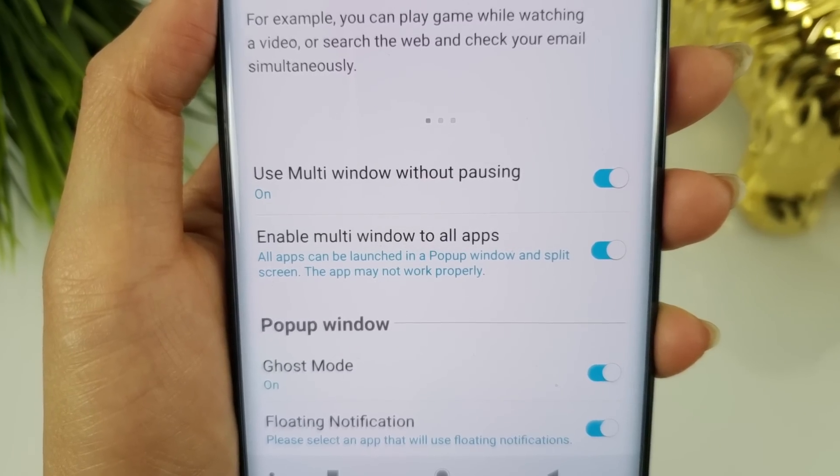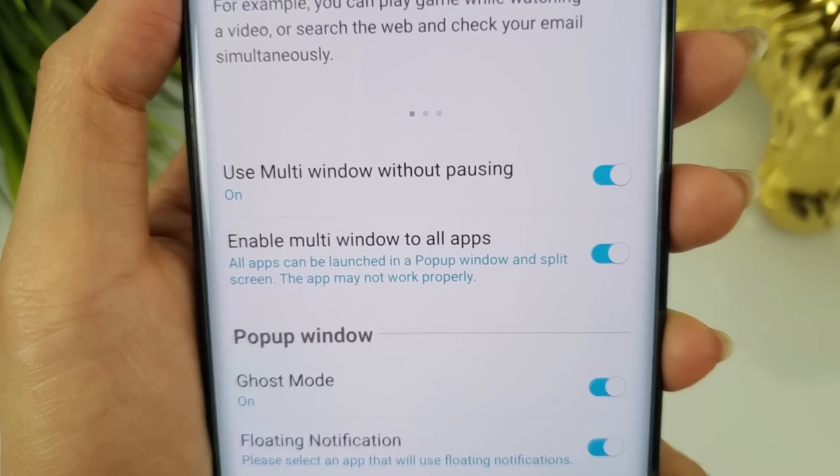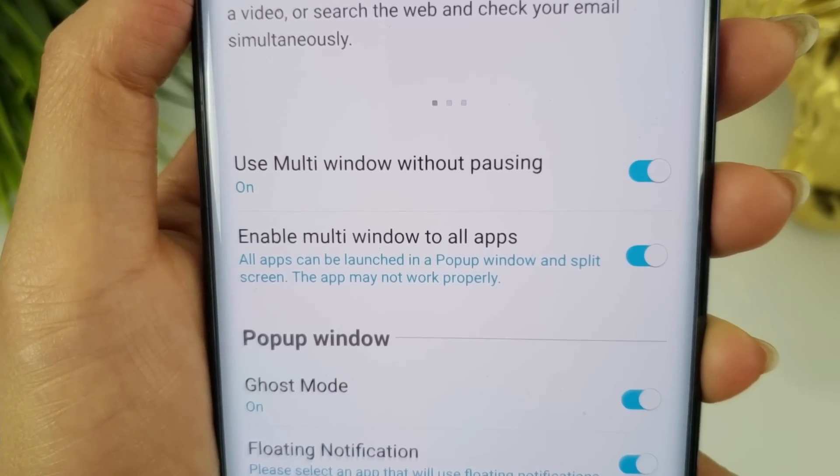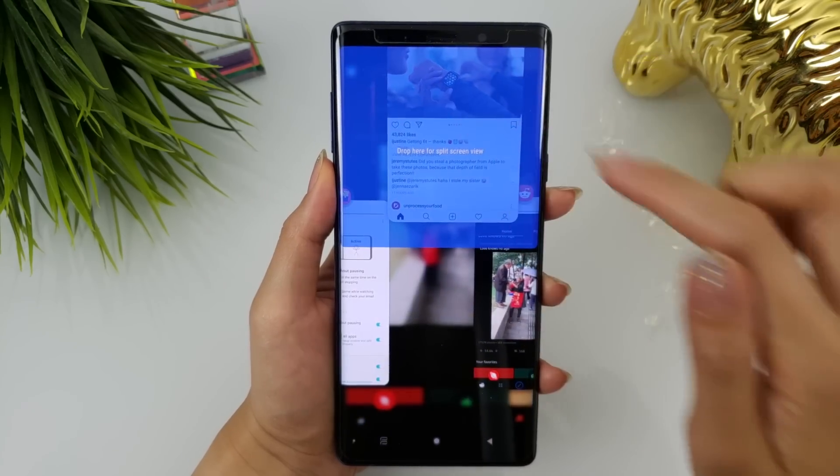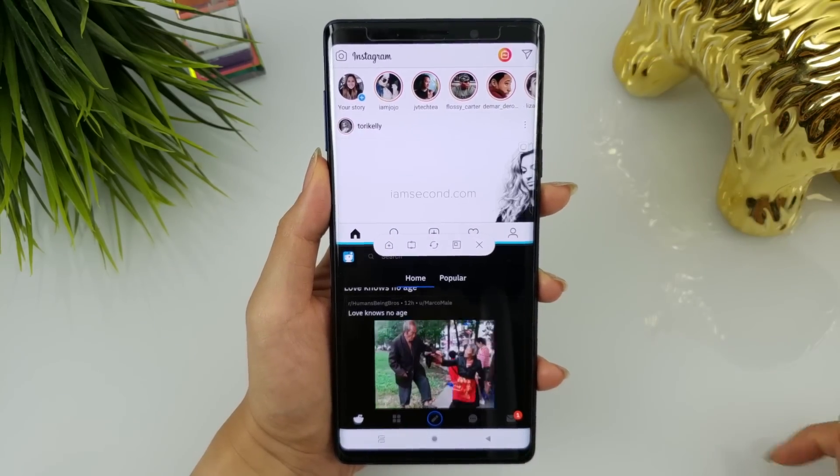There's a setting in Multistar that now enables multi-window for all apps. It does state that some apps may not work properly, so keep that in mind. Apps that don't normally run in multi-window, like Instagram, worked great during my brief testing.